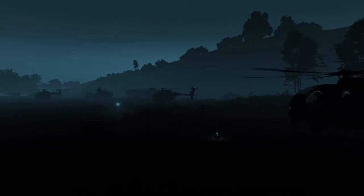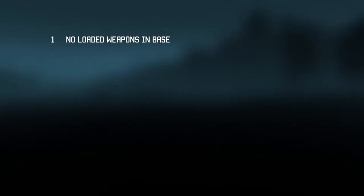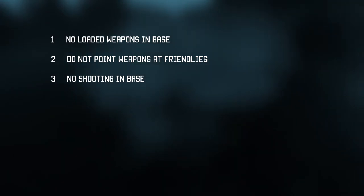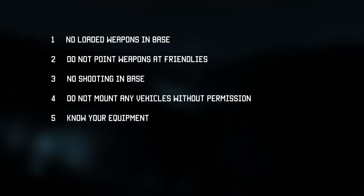A member of the regiment is expected to comply with certain rules of conduct while remaining in base. These include, but are not limited to: 1. Not having magazines in your weapons unless ordered so — remember to remove them when returning from a mission. 2. Do not point your weapon at friendlies. 3. No shooting in base. 4. Do not mount any vehicles. 5. Make sure to set up and know your equipment before exiting friendly lines. If you have questions or problems in this regard, speak up so the others can help you out.